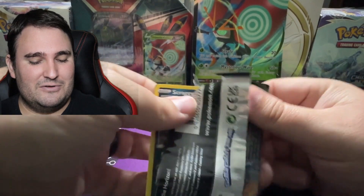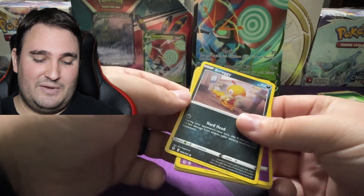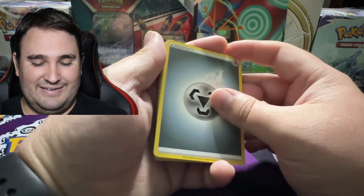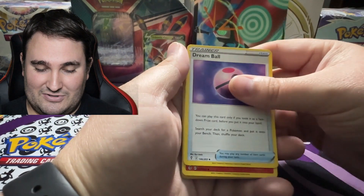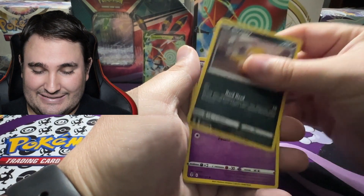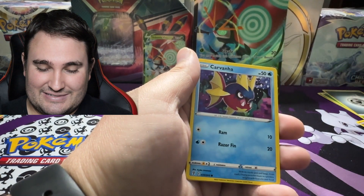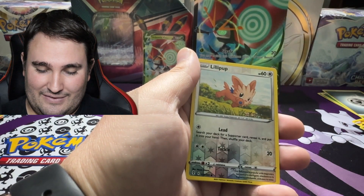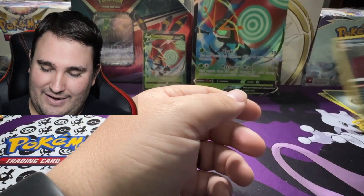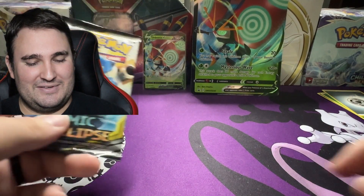Getting into pack two of two for Evolving Skies. I was about to say we haven't been something, but then I would jinx myself. Four to the front: we got our energy, it's a Dream Ball — am I dreaming or is this going to be a great pack? We got Pyroar, Herdier, Scraggy, Drowzee, Mareep, Dwebble, Carvanha, and Lillipup for the reverse holo, into a Dwebble for the non-holo rare out of Evolving Skies. It's safe to say we didn't get double Flapple — because that's always a fun time, right?